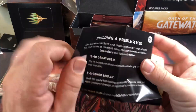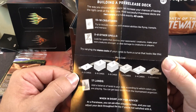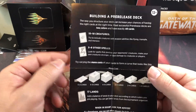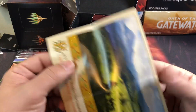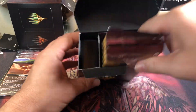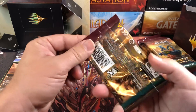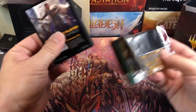There's your little blurb about building a pre-release deck: 15 to 18 creatures, 5 to 8 other spells, 17 lands, and then your mana curve, which you should try to put in there. It's a decent starting point, but some strategies you want a lot more spells and less creatures, some strategies you want less lands. I always run less lands — I never run 17. I get flooded running 15, so sometimes I'll run 16 if I've got a mana-heavy deck, but I never run more than 16. That's just me though.